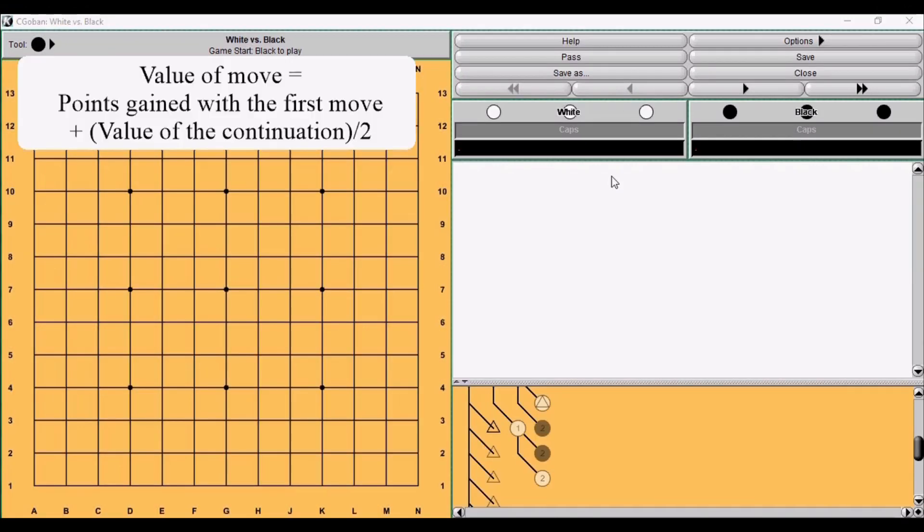This was the formula: the value of a move is the number of points gained with the first move, plus half the value of the continuation.